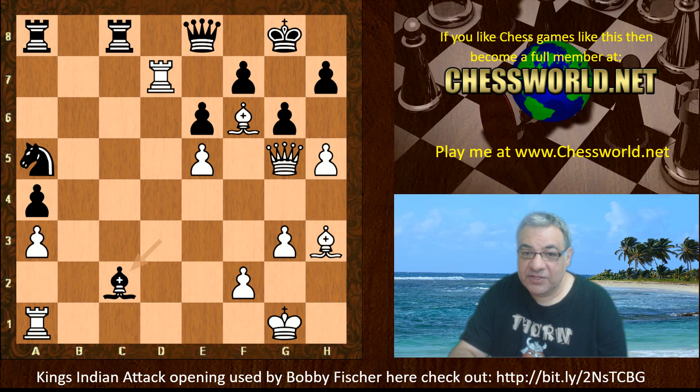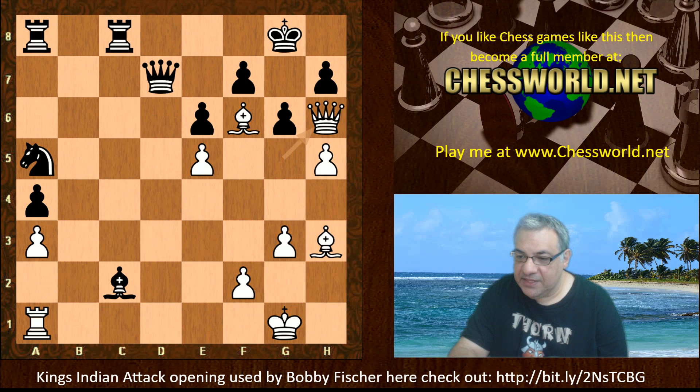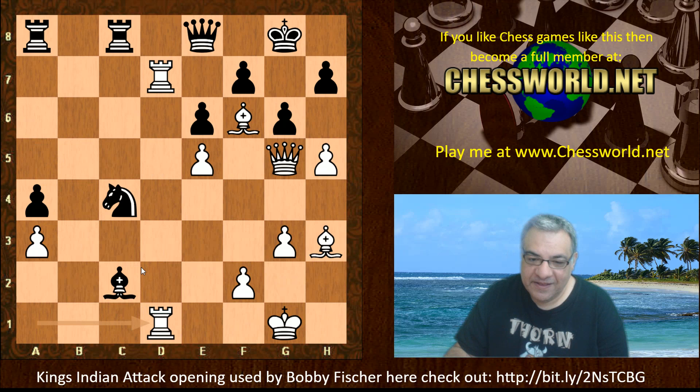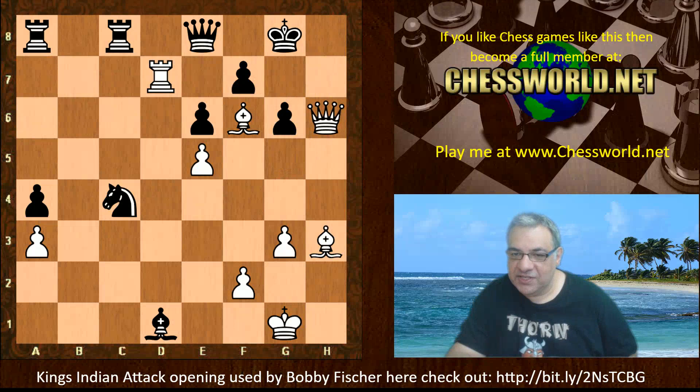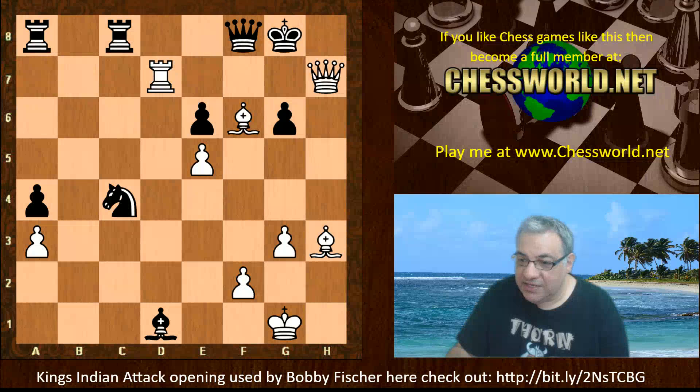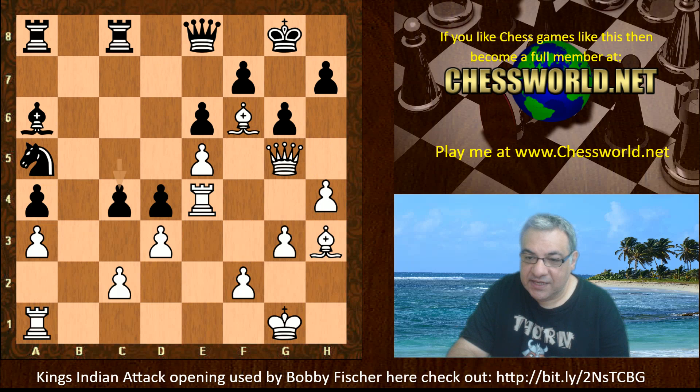We have Rook h4. There's a really cute line with Rook takes d4 and Rook d7, trying to deflect the queen away from f8 - if queen takes, we have Queen h6 and black would have nothing better than give up the queen. Also, Rook ad1 tries to deflect the bishop away from g6 - after hg there's Queen h6 mating, and if fg then Queen h6 hitting not just g7 but h7. Crushing lines behind the scenes.